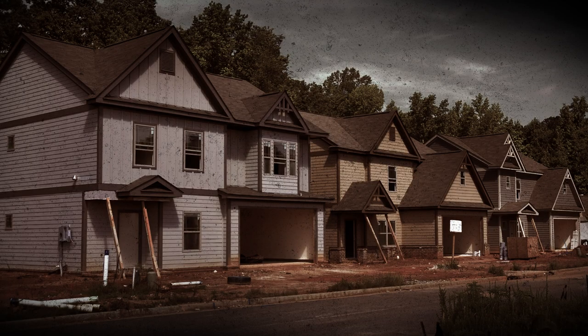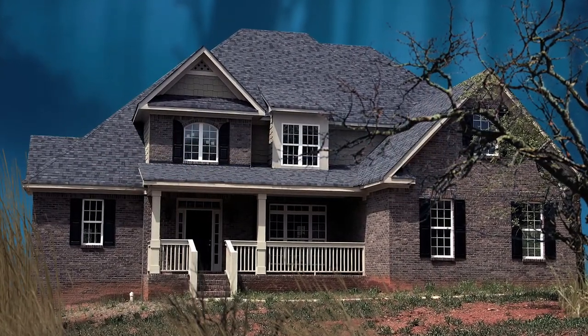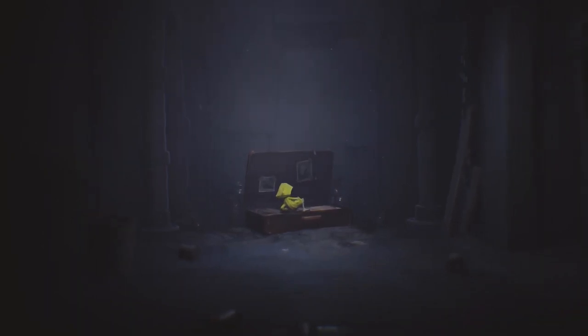We start off in an abandoned suburban area. All the houses appear to be empty and the streets are deserted and lonely. We then come to the house at the end of the street. We see our main character who has been living in the attic for some time — just like Six in the start of Little Nightmares 1, they've seemed to make themselves at home in the attic of this abandoned house.